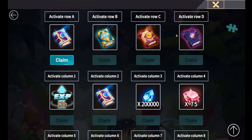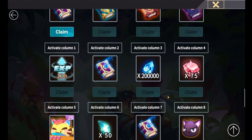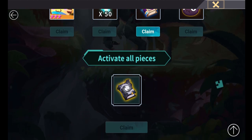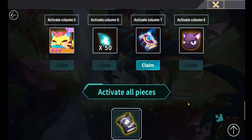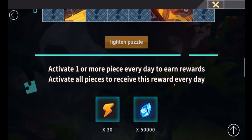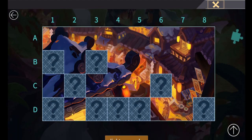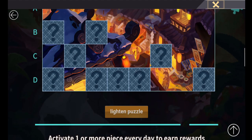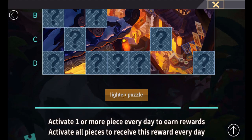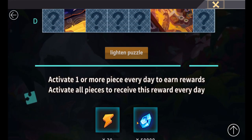These are all the rewards on the board — you get rewards for activating a row (A, B, C and D) and then rewards for activating your columns, of which there are eight. There are some pretty nice rewards here, but the biggest one is the LND scroll, which is what everyone wants to be able to get some of the rarer heroes in the game. I'm also excited for the skill cats — I always need skill cats.